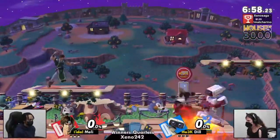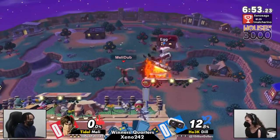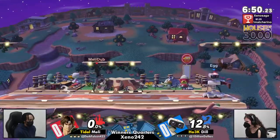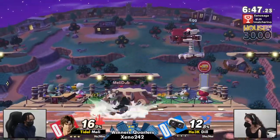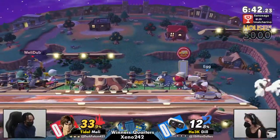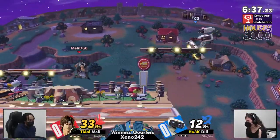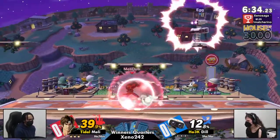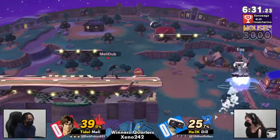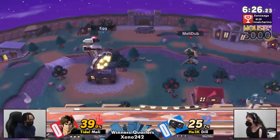Alright, let's get into this set. This is going to be Meli versus Dil — Richter, or just Belmont, versus Rob. This is going to be kind of a semi-difficult matchup for both of them, because Richter's going to put out a bunch of hits and set up like an entire obstacle course. And Rob's big ass is going to have to try and get around them, while also setting up their own obstacle course with gyro and lasers. It's just a whole lot of things going on, and then you have the platforms moving too.